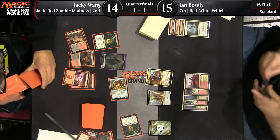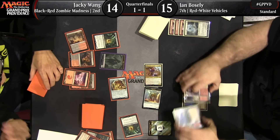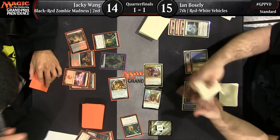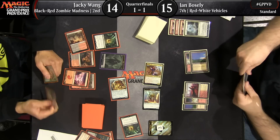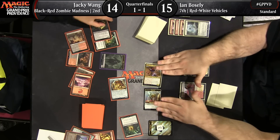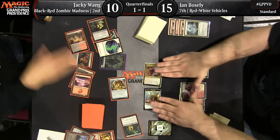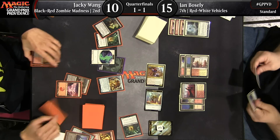Let's take a look at Jackie Wang playing against Ian Bosley — Red-White Vehicles versus Black-Red Zombie Madness. It's a hard deck to name: it's got some zombies but it's not really a zombie deck; it's got some madness cards but it's not really a madness deck. It's got Cryptbreakers and some madness cards and such, clearly taking advantage of graveyard synergies. You can see Haunted Dead from Jackie. This is game three, and Jackie Wang looks like he's in a good spot.